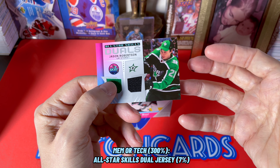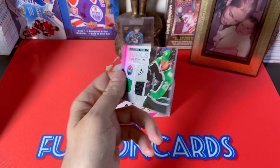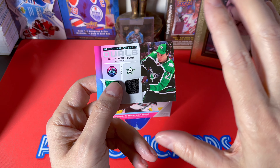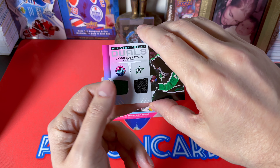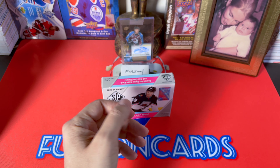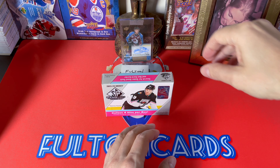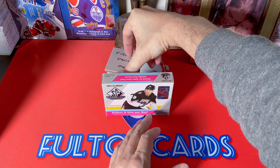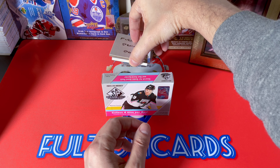We do have a duel — oh, that's nice — it's a J-Rob! So we do have a Robo from the All-Star Skills, and it is a jersey. That is handsome as well. On the back it says 'certified by the Upper Deck Company as being used.' So you know the thing about Game Used — is the All-Star competition a game? It is a game in a sense, and it was used during that All-Star competition.